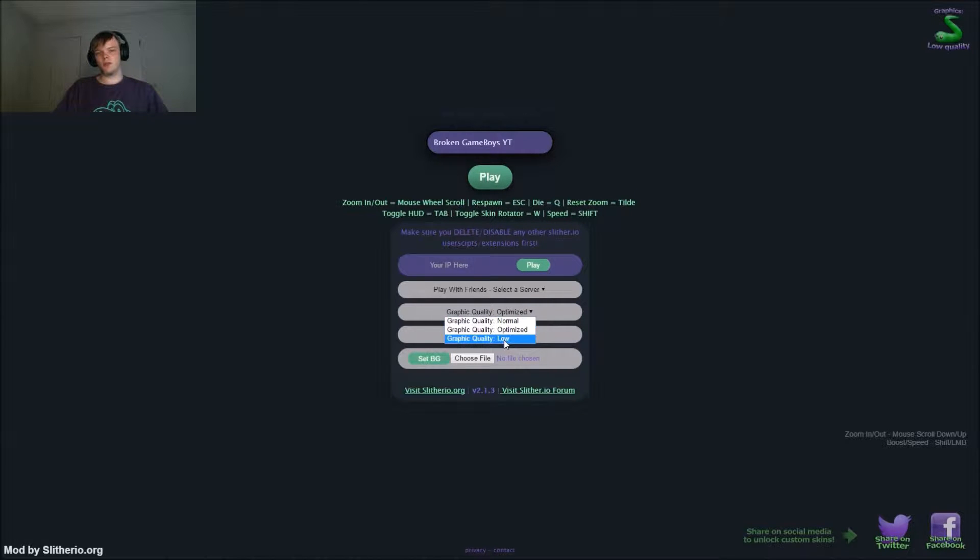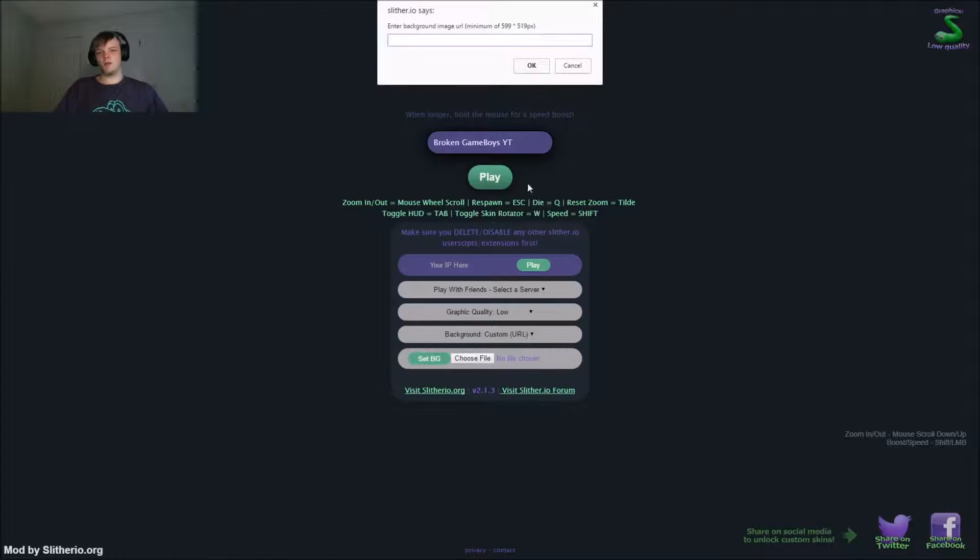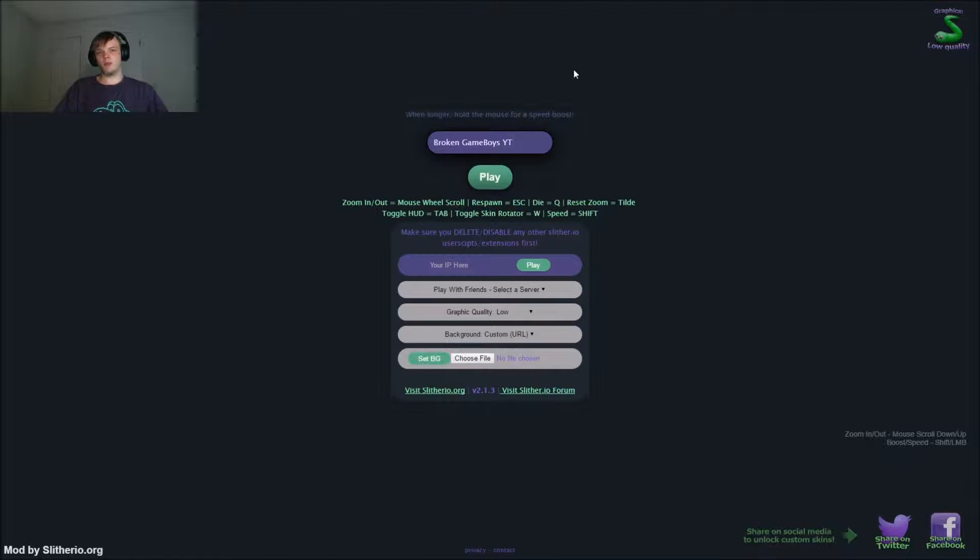Graphics quality low — the graphics quality low looks awesome, we'll go ahead and do that just to show you guys the first time. And you can change the background which I thought was pretty cool. You can put in a custom URL — you can put in any picture you want.